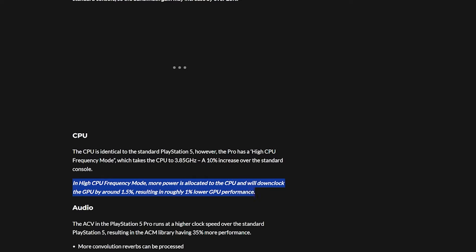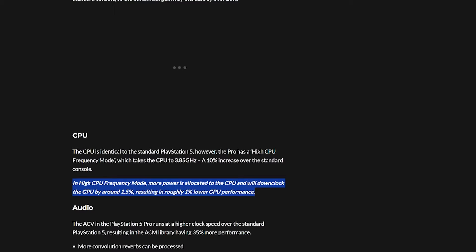That 1.5% GPU down-clock results in only about one percent lower GPU performance — which is actually not too bad. You take one percent away from the GPU, give it to the CPU, and you're still getting a 45% increase in GPU rendering anyway.